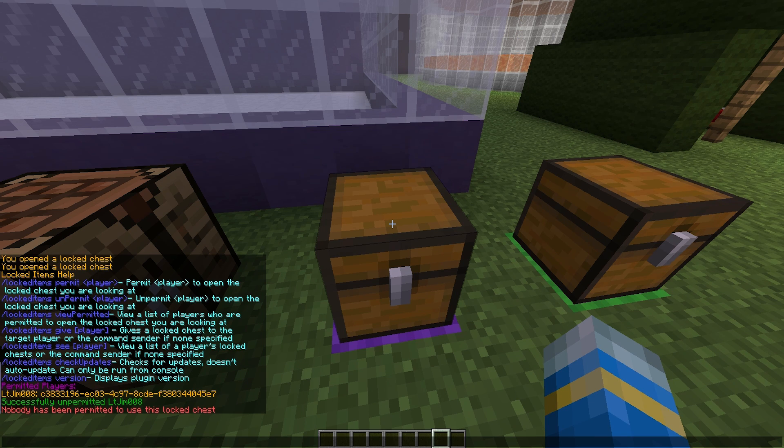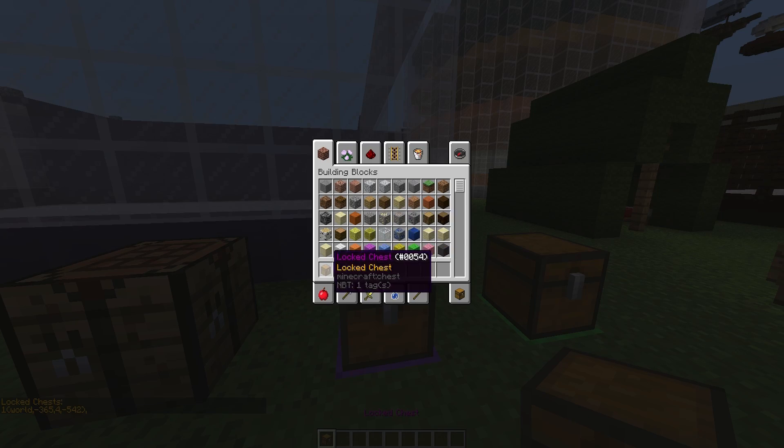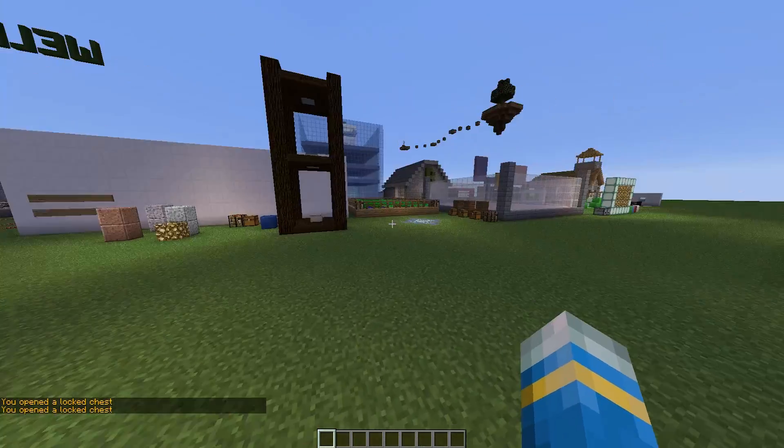You can give a player a locked chest if you really want to, and you can see a player's locked chests. Let's go with myself — there we go, I have one and it's here. We can also give one to myself if we can't be bothered to craft it.